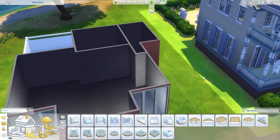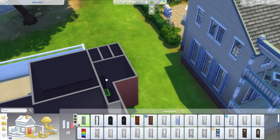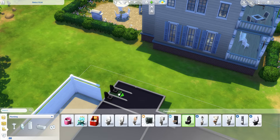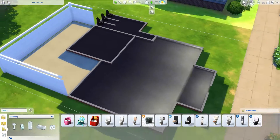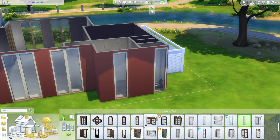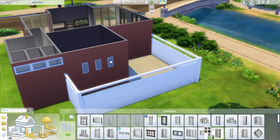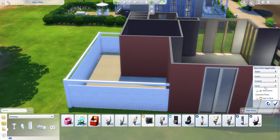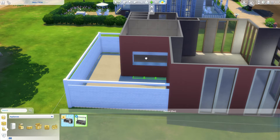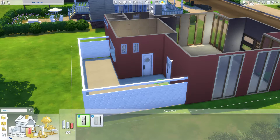I got my inspiration for this build from a restaurant chain in Spain called Bips, or V-I-P-S. In Spain it's called Bips. They have an exterior area and also food inside, and they are similar to what Americans would call a diner, but with a lot of types of food — pizza, pasta, burgers, Chinese, salads — and you can go for breakfast, lunch, or dinner. I wanted Sims to be able to go at any time of day, and for it to be a nice place for families.